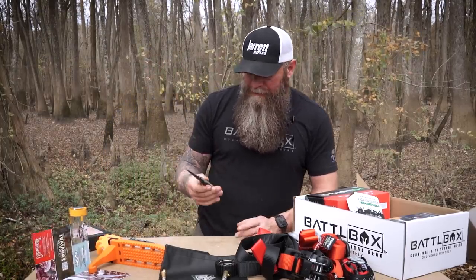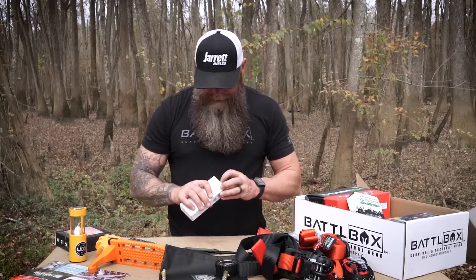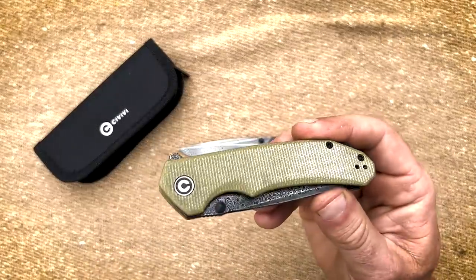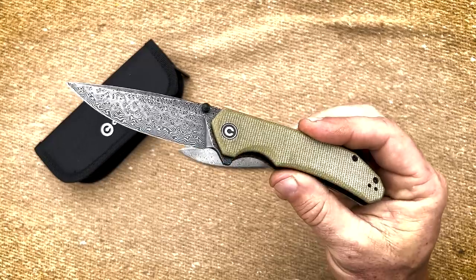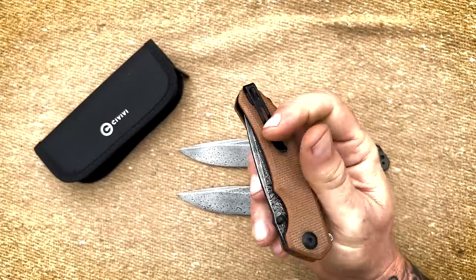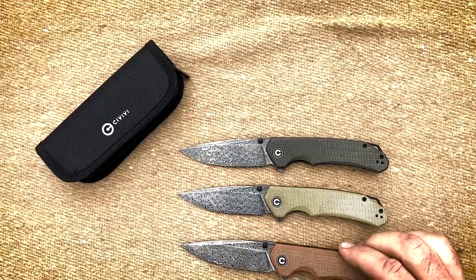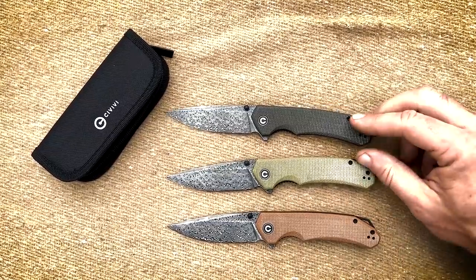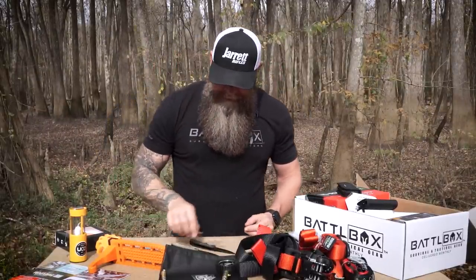Civivi makes nice stuff. Here's your olive colored one — everything is the same except for the color of the micarta. There's your olive next to your dark green. Here's what the brown looks like next to the olive. So we've got dark green, olive, and brown. That is a very, very sexy knife for the Pro Plus for December 2022.